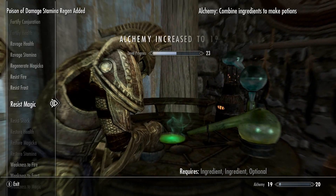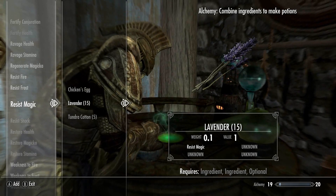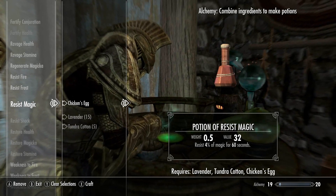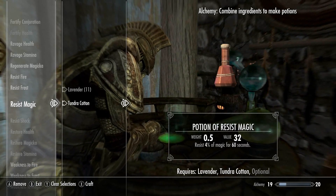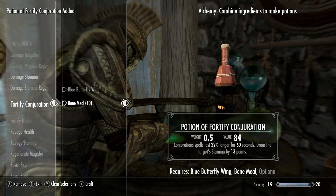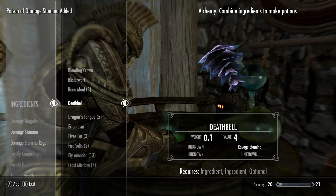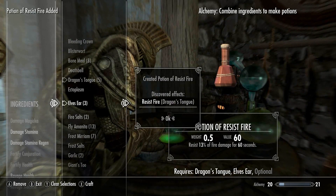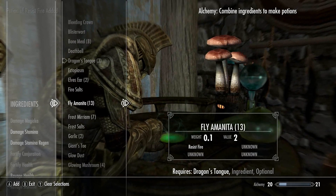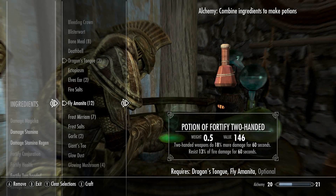Restore Health. Resist Magic — might as well keep doing everything just to get the... I wonder what Optional does for me. I should probably do some more experimenting. There we go, resist fire. Another resist fire. There we go, fortify two-handed — nice.